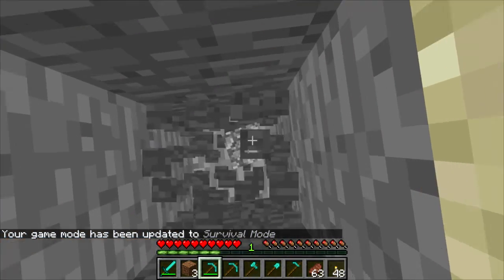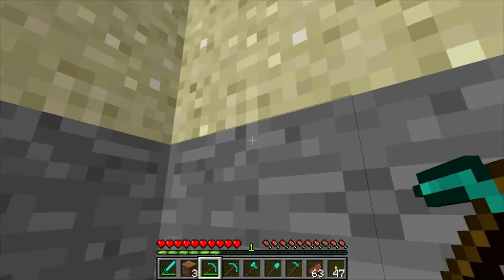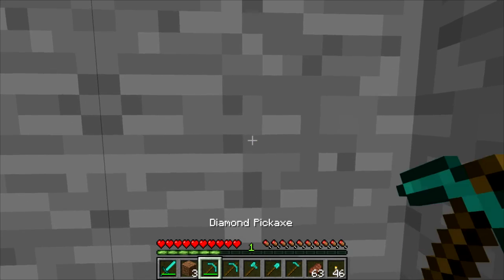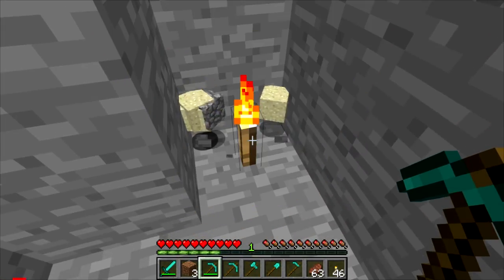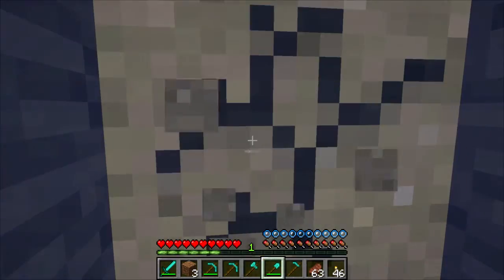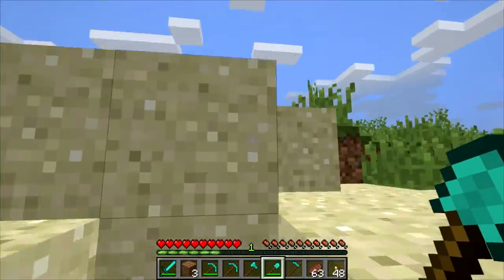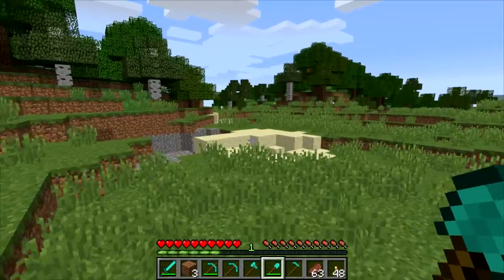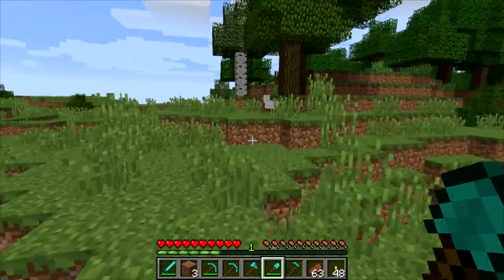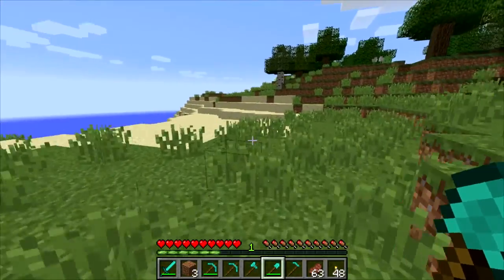The next trick: if you put a torch down here and then break the block separating it from the sand above, the torch actually gathers the sand — the sand falls down and gets broken by the torch. So this is a really cool method to gather sand quickly. This also works with every block that falls in this game — that's only sand and gravel. Torches break both of them, so you can use this method to quickly gather sand and gravel.